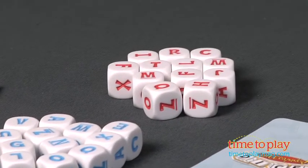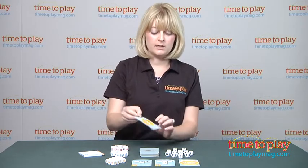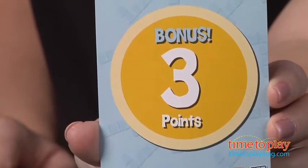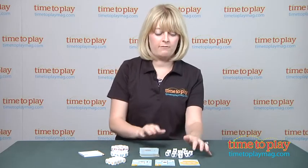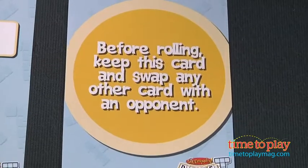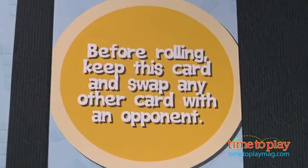As you can see, most of the cards have crosswords on them, but some have bonus or penalty points. They're very helpful, or not, if you get a minus number. Others have game changing modifiers — this one says before rolling, keep this card and swap any other card with an opponent. So that can be helpful for you or not.